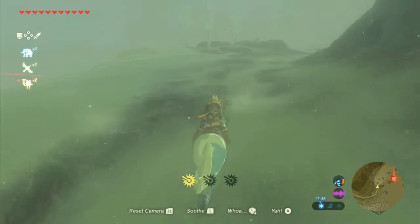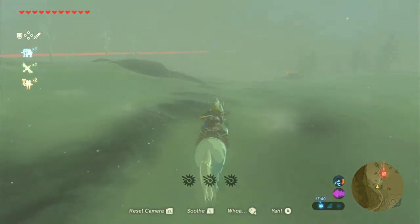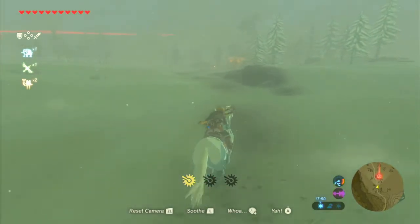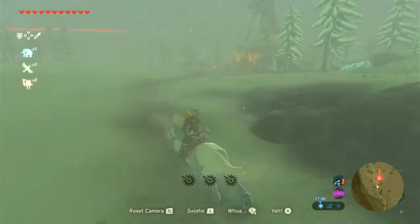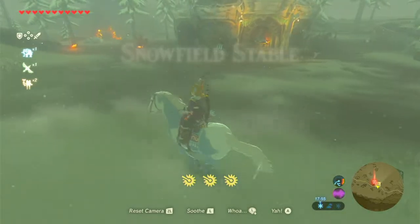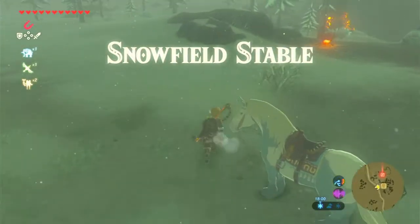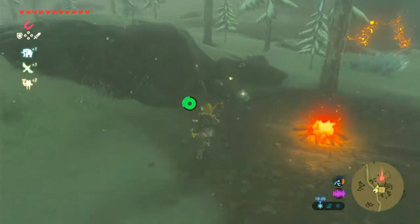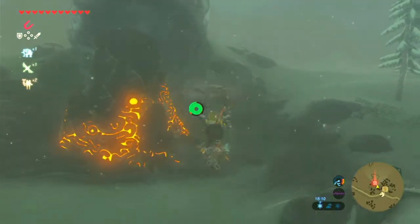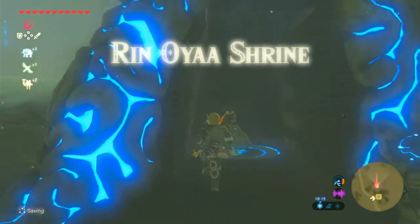Let's see if we can get to this shrine. Well, there's the stable. Okay. Let's just stop here and get off and let's have a look around quickly. There's a little glowing — that's a lantern. Okay then, let's go to the shrine.